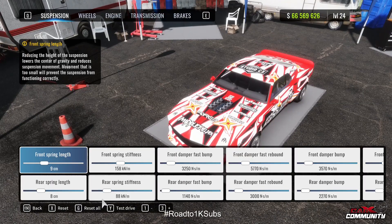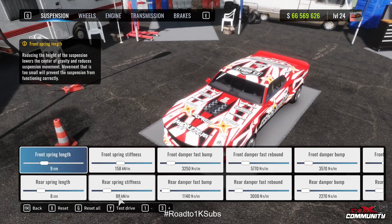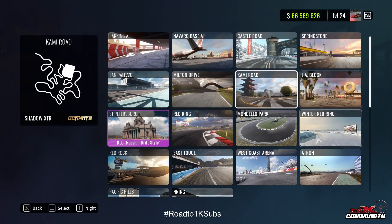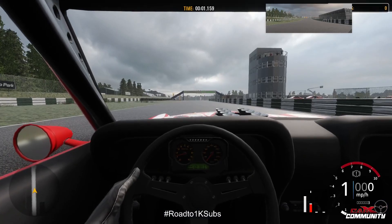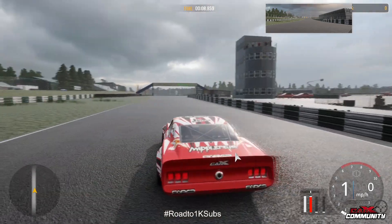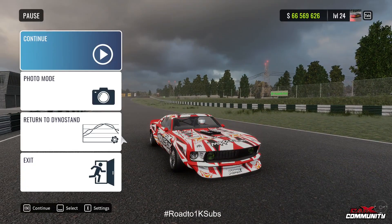Once you've selected Dino Stand, it then asks you where you want to go in terms of track placement. So you can now tune at an individual track as opposed to just being limited to the parking garage. Select your Dino Stand, choose a track — I'm going to load Mondello because it's had some graphic improvements.